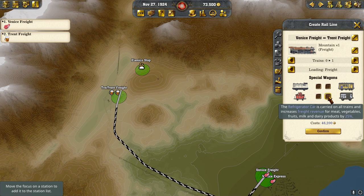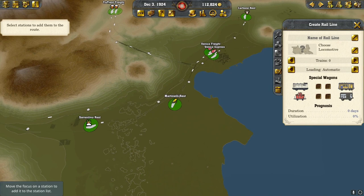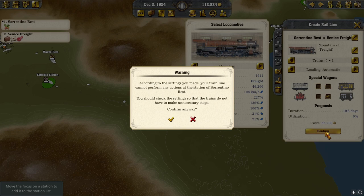We're bringing in our wood that we purchased all the way to Venice. Then we're lining up our vegetables — we don't need them yet, but they'll be sitting there ready to roll. We'll bring those into Venice as well.